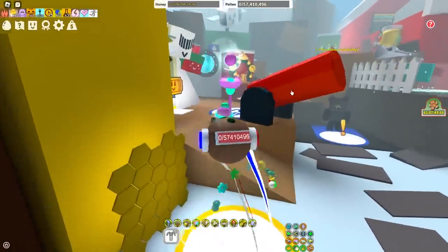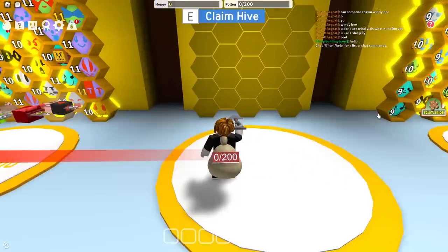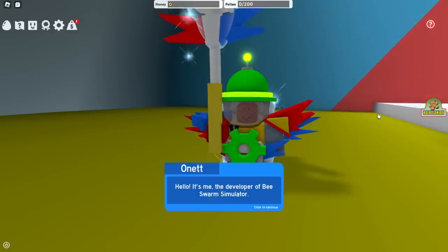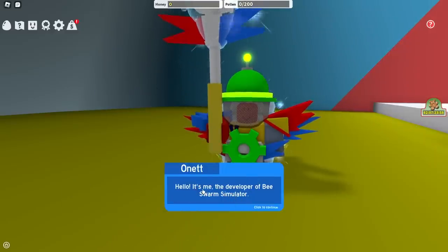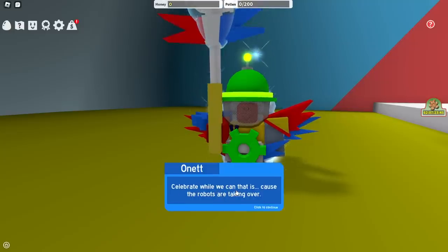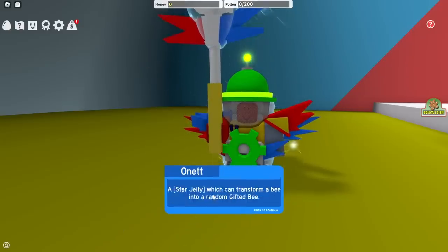Walk over to — oh, you already know what you're doing! Press E to claim the hive. This is the guy who made the game. He says: 'Hello, it's me, the developer of Bee Swarm Simulator. A new year is upon us, let's celebrate — while we can — because the robots are taking over.' There's robots taking over the world, James!